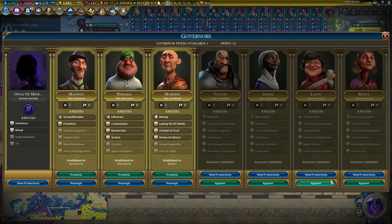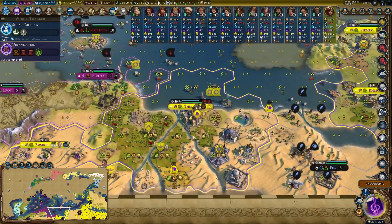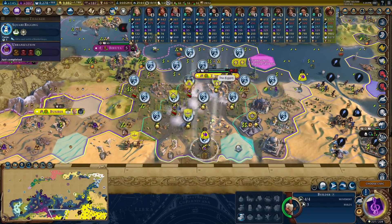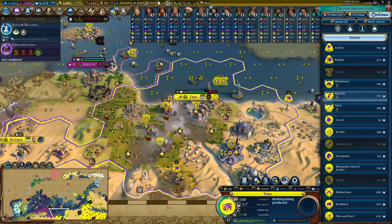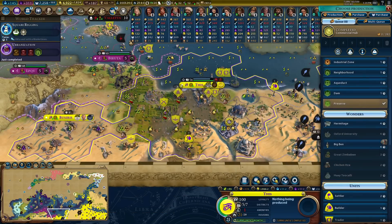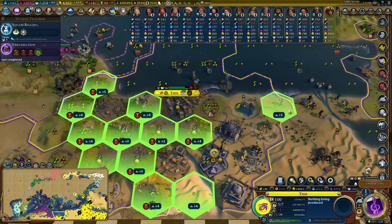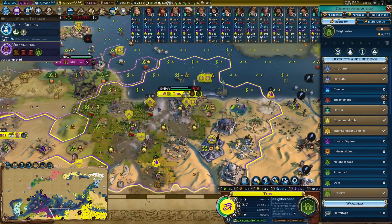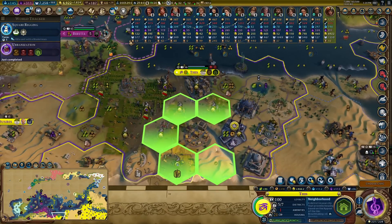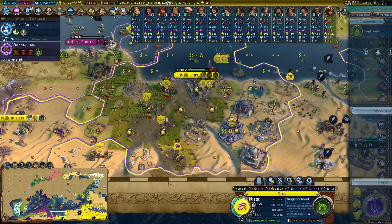I'm going to pop you down quickly because I'm going to get Liang into this city - it's going to be a lovely beautiful thing. The seas are back - I just can't help myself, they're too much fun. Big Ben's interesting but I'm going to get a neighborhood quickly just to get some housing down so the city continues to grow, then I'll get Big Ben after.